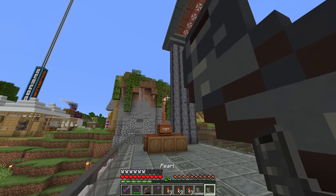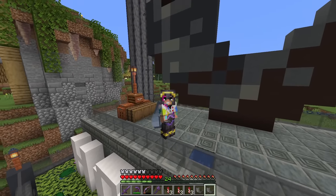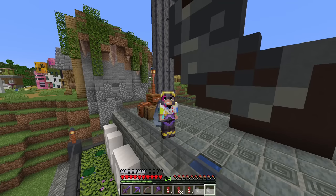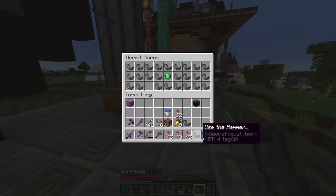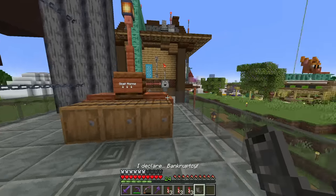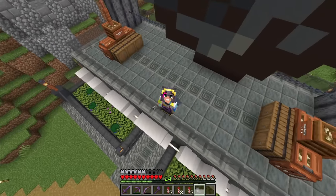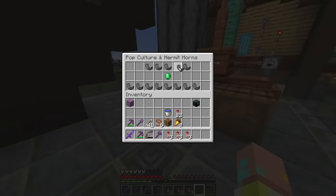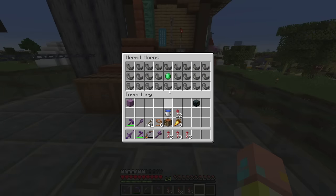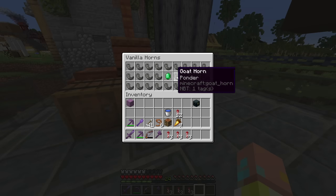Then we have Pearlescent Moon doing a Gemini Tay impression - I cannot stress this enough, this is not Gem, that's Pearl doing a Gem impression, and it's insane. We also have pop culture ones including this banger from Michael Scott: 'I declare bankruptcy!' The hermit horns and pop culture horns are one goat horn for 32 diamonds - pretty pricey but definitely still affordable. The vanilla ones are one goat horn for eight diamonds.